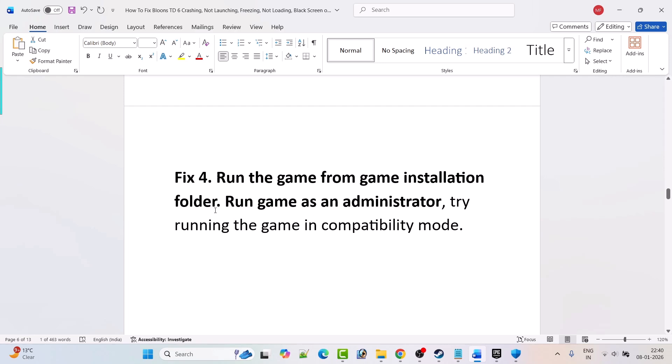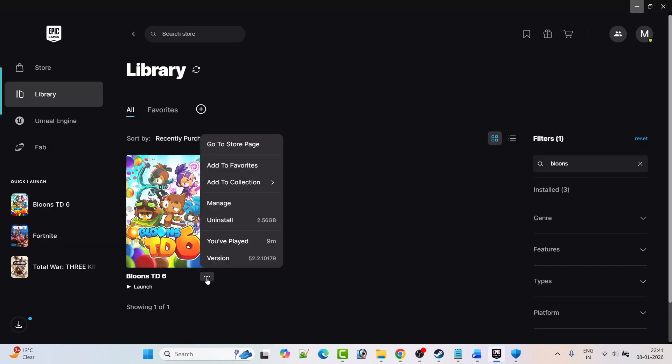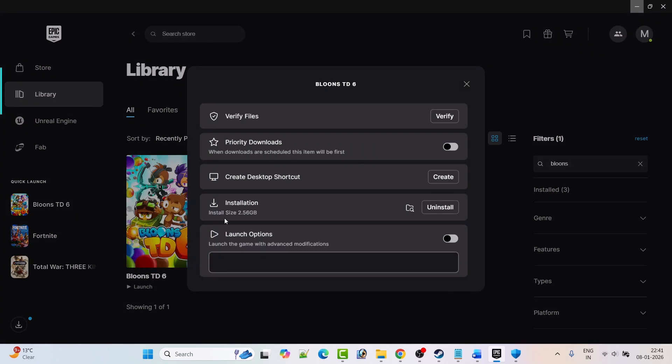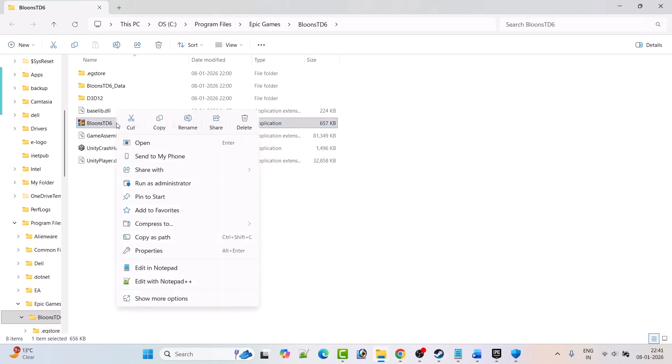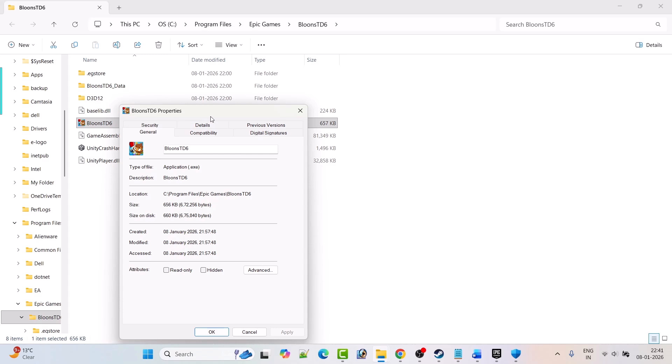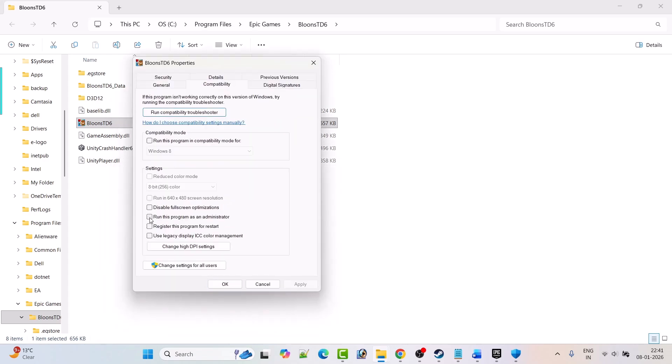Fix 4: Run the game from the game installation folder as an administrator, or try compatibility mode. Open Epic Games Launcher, click the three-dot menu next to the game, click Manage, and next to Installation click the folder icon — this opens the game installation folder. Double-click the Bloons TD6 exe to launch the game and check. If that doesn't work, right-click it, select Properties, go to the Compatibility tab, check Run This Program as an Administrator, hit Apply and OK, then launch the game.